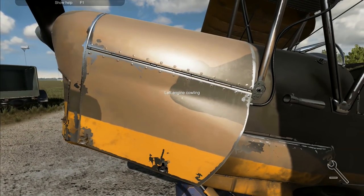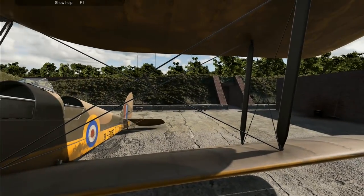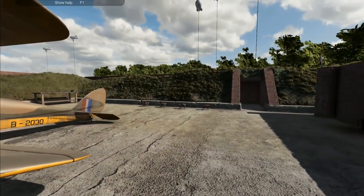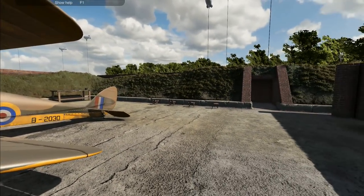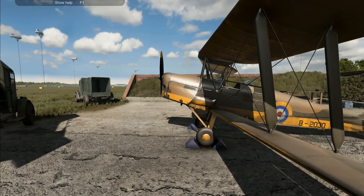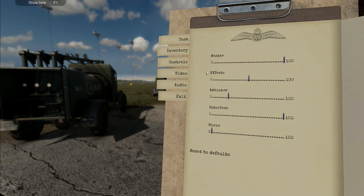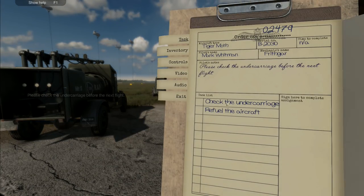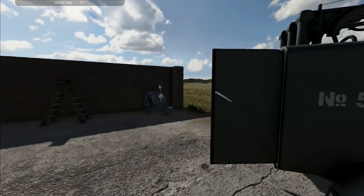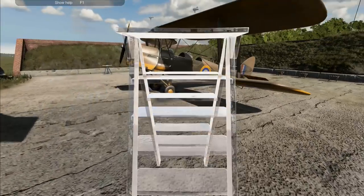That end mission is a bit buggy — some people have had it work, some people have not. It might have been because we left the bits out on the bench instead of taking them apart. We've got a new one to do right now: check the undercarriage and refuel the aircraft. We'll do the refuel first because it's really quick and easy.